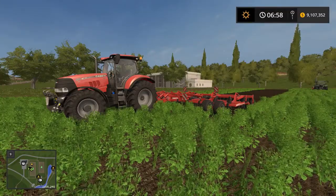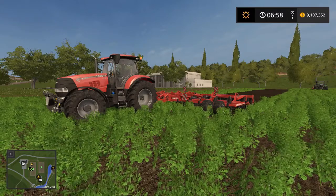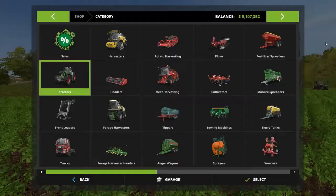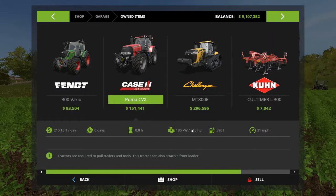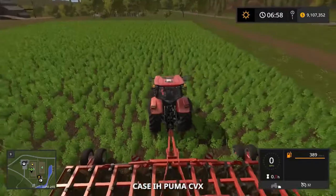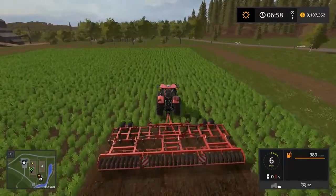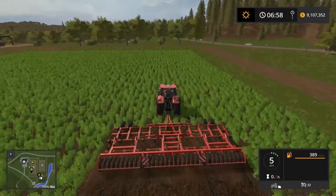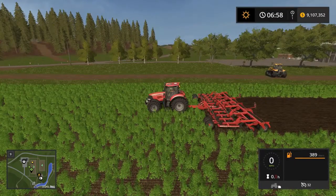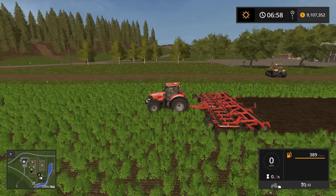I decided to pull out one more tractor for this vanilla cultivating video because there was such a huge difference between the Fent and the Challenger, but also a huge difference in horsepower — 140 versus almost 500. So I've got the Case Puma CVX with 245 horsepower — still well below the recommended 400, but a lot more than the Fent. With 245 horsepower in vanilla, we're still pulling this thing along at around six miles per hour — that's respectable.